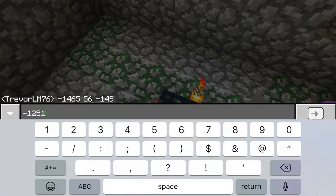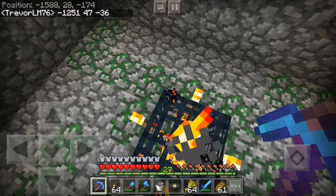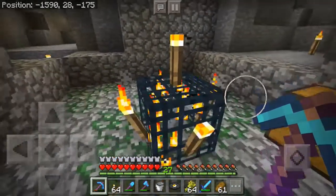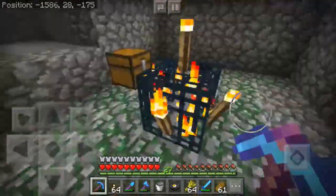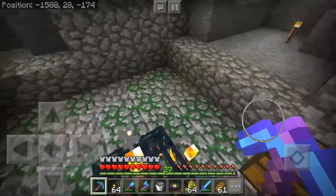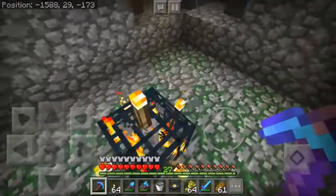There's a spider spawner, which was the first one I found — it's actually connected to that giant tunnel me and my brother dug getting back home one day. It's in a ravine at those coordinates. I have yet to find a mineshaft though, so no cave spiders yet. This will soon become a farm. I kind of wish it was closer, but you can't move a spawner with Silk Touch — I think you could at one point but now you can't.